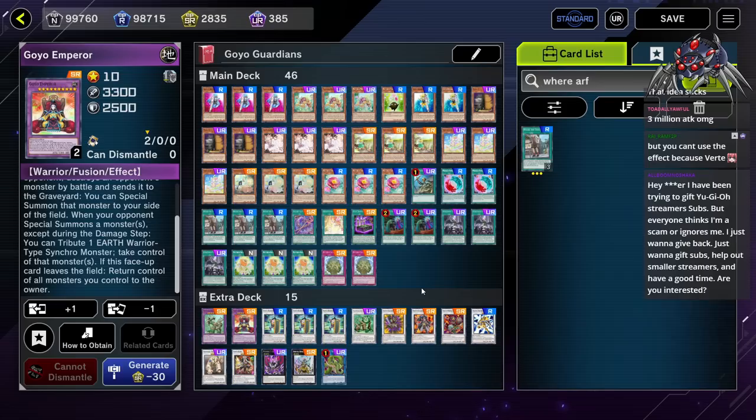Basically, the best way for this is to go into a level 3 Synchro Monster, because that goes full combo for it. Full combo!